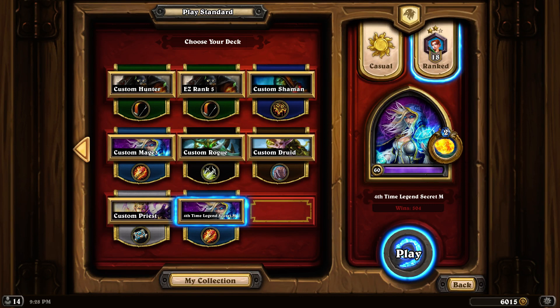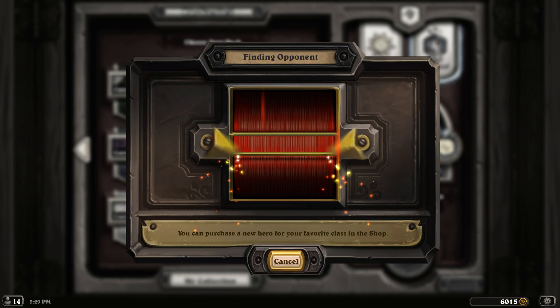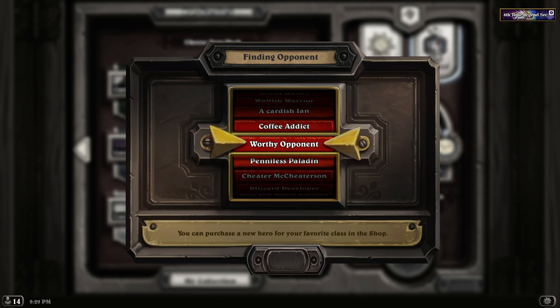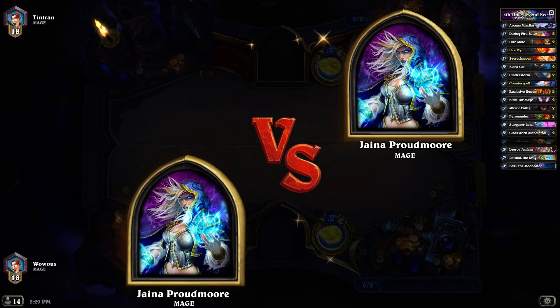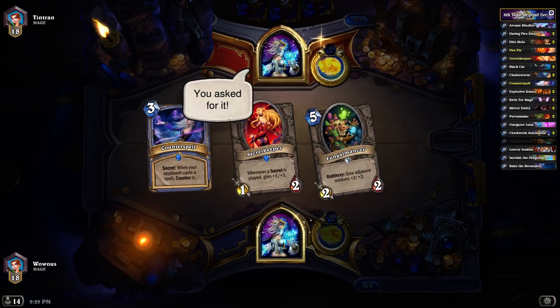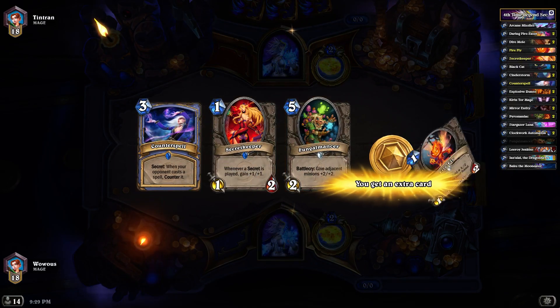Hey everybody, it's Vavos. We're here with Hearthstone and we're playing fourth time legend secret odd mage. The original deck was put together by Inlightdose, but we're actually playing it with the edits that Sand put in the comment section. He took out an arcane missile, Subject 9, one fungalmancer, one splitting image, and added a counterspell or mirror entity and two clockwork automatons. I found this to be more effective than the original deck, so we're gonna play through it.